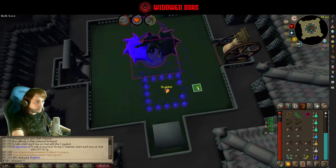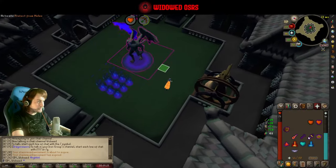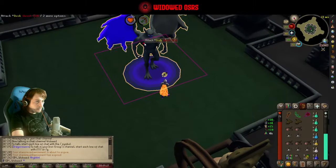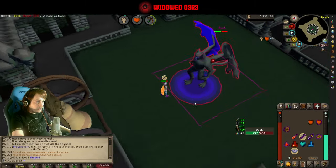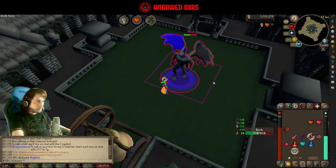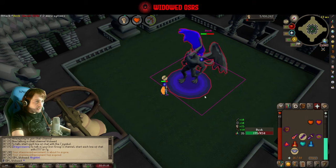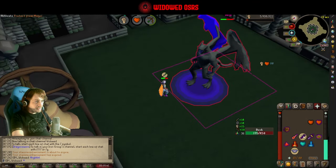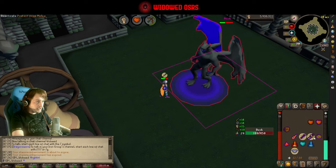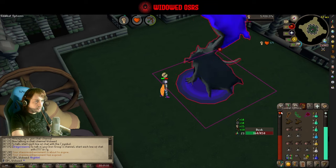After another brief interlude, we get knocked into a prison. Just find the empty path and run straight out before you get hit for a 60. Then we're going to start praying melee and hit the boss — though he's actually attacking with ranged right now, so we match him by swapping over. He has a one in three chance to swap attack styles and a two in three chance to stay the same, so you always want to pray against whatever he last attacked with.